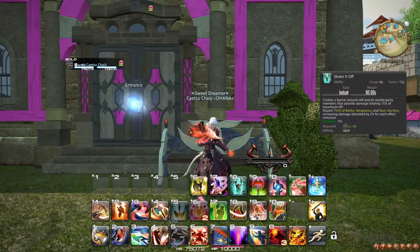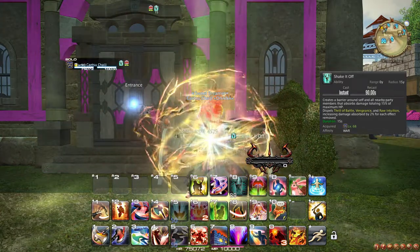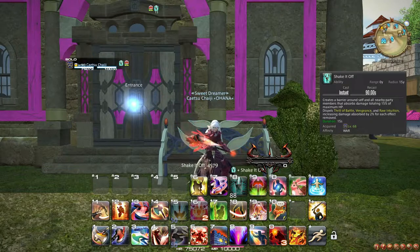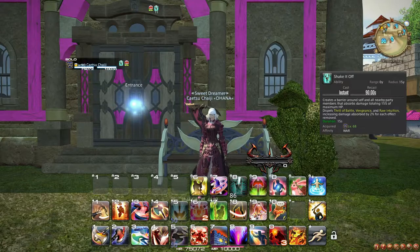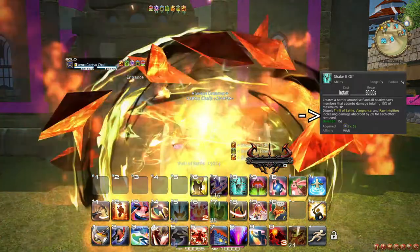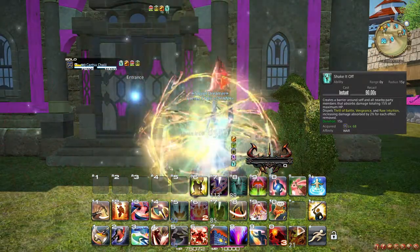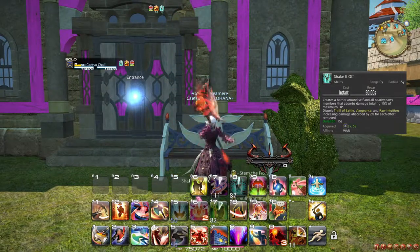At level 68, you learn the ability Shake It Off, which shields you and all party members for a decent amount of damage. The cooldown isn't too long, so you can use it whenever you see raid-wide damage incoming. In a pinch, you can also use it to protect just yourself or just an individual player that really needs it. Keep in mind that Shake It Off has an additional effect to remove some of your other defensive cooldowns, should they be active on you, to make the potency of the shield larger. In most scenarios you don't want this, so make sure to plan the use of Shake It Off around this.